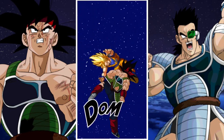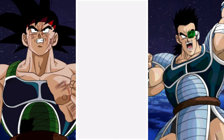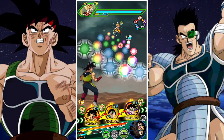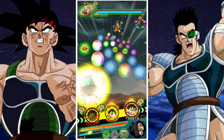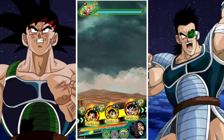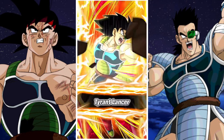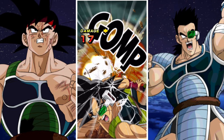We have Strength Bardock, who's a great unit. He has damage reduction based on the number of Team Bardock members on the team, which makes him pretty strong. He gains attack and defense based on how many orbs he has, along with critical hits, making him a fantastic slot-one unit. We also have Tora, who's a fantastic stacking unit that provides support, healing, and stacking for the Tech Bardock friend lead.